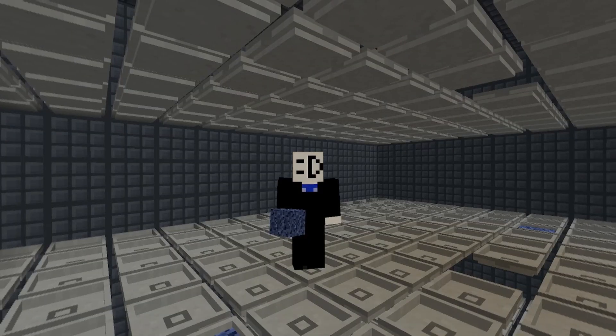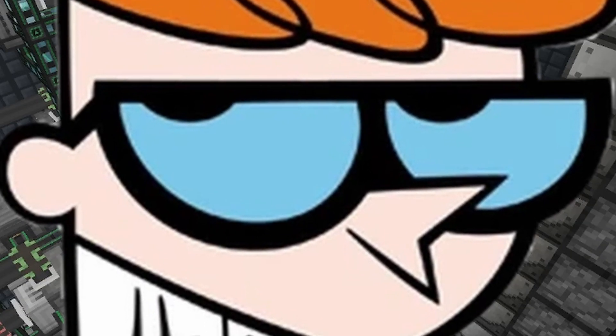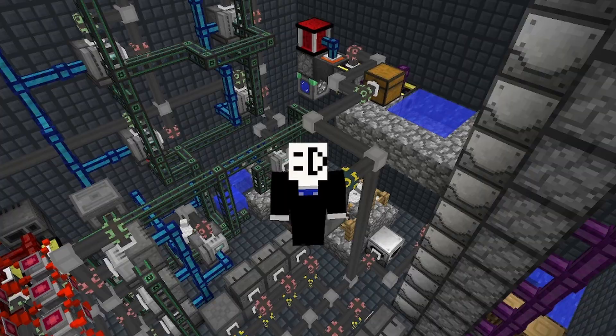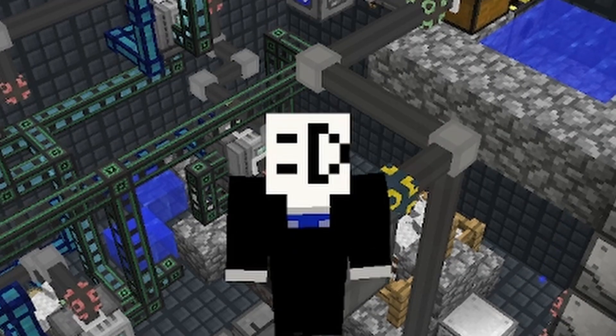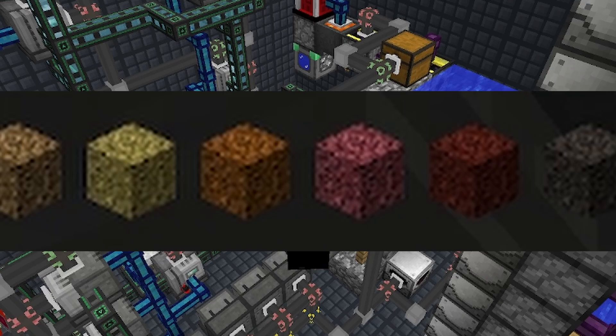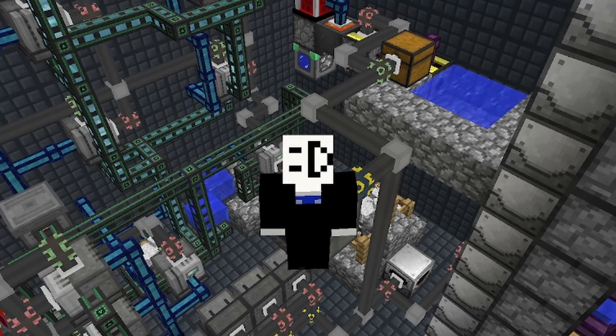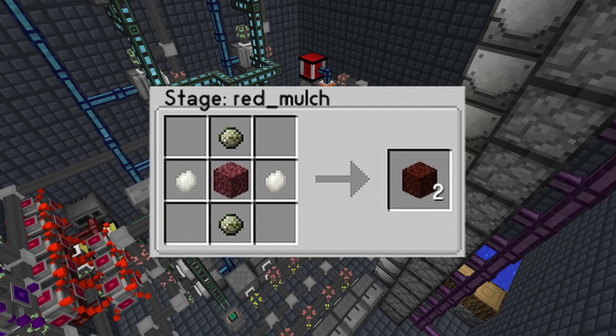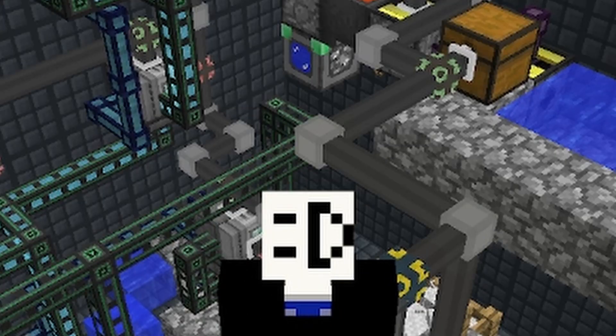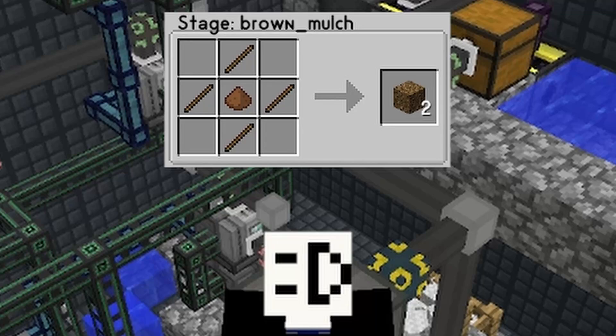Welcome to my secret laboratory! We're here because mulch requires a lot of really annoying items to craft, so I had to set up this place for all my science-y needs. Mulch is split into seven tiers, and each tier needs a piece of the previous tier as an ingredient. So blue mulch uses black mulch, black mulch uses red mulch, red mulch uses ruby mulch, and so on.